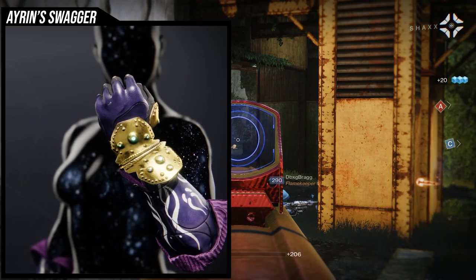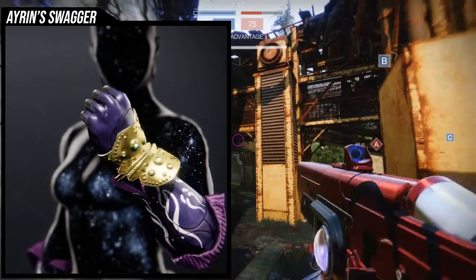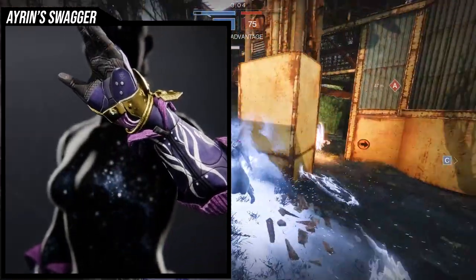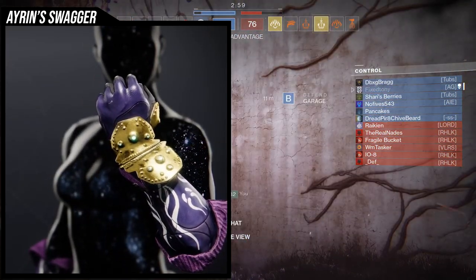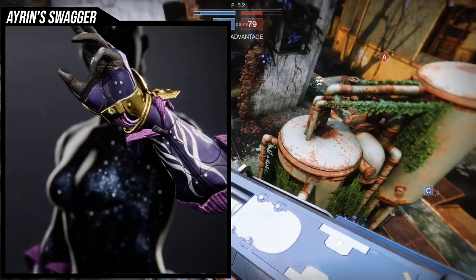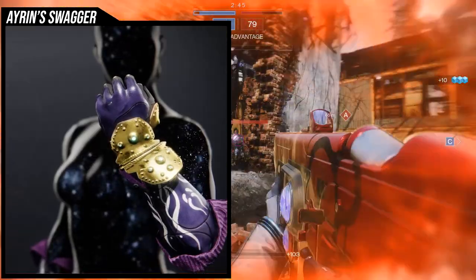The first ornament for Getaway Artist is Aaron's Swagger, one of my favorite looks for this exotic because it's symmetrical and looks really bougie. The only unfortunate part is the white on the forearms is not shaderable, but white is so much easier to ignore than red, yellow, or any other color. Black and white are really interchangeable and I can mostly not care about it, but just be aware the white doesn't change color.